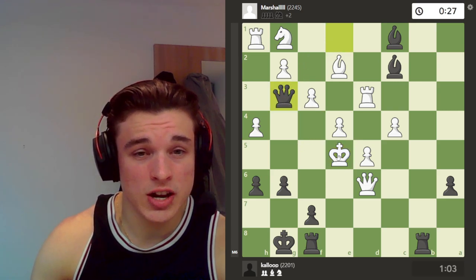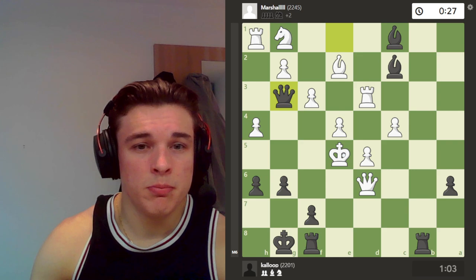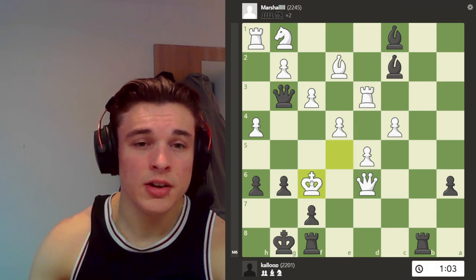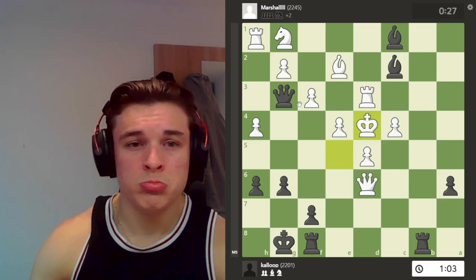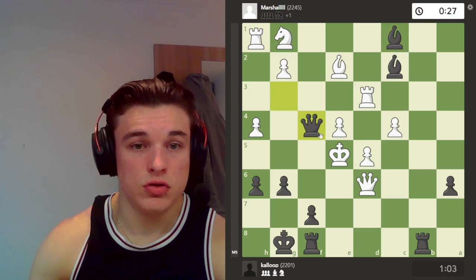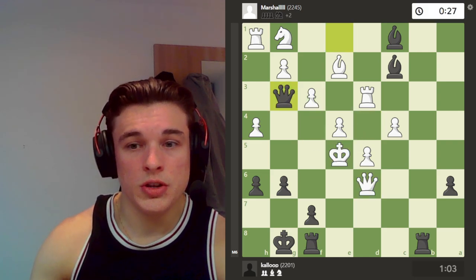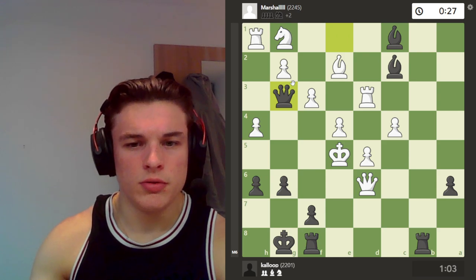So I go Qg3 check, and my opponent is out of options. His king can go to f6, or he can go to d4. f6 is mate in 1. d4, I'm just winning the queen. And f4, I can just take it — same thing, I just win the queen. After Qg3, my opponent resigns.